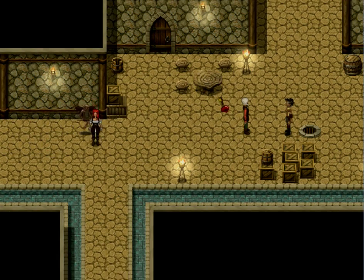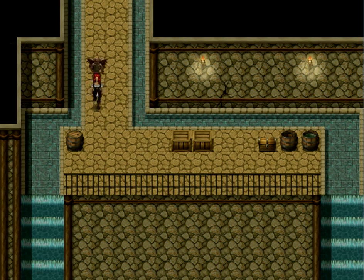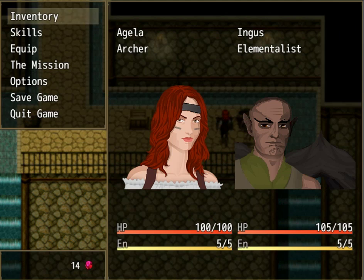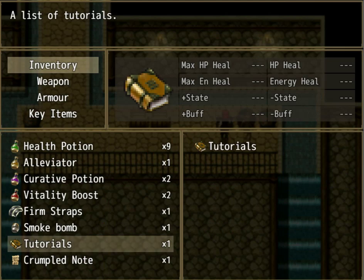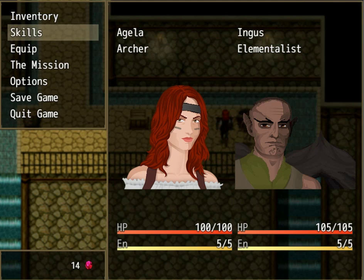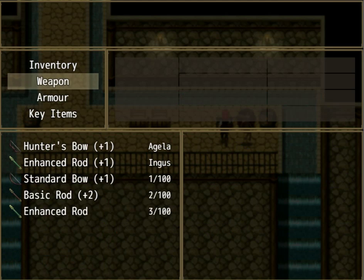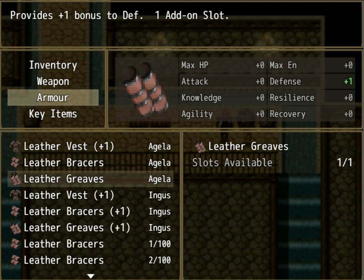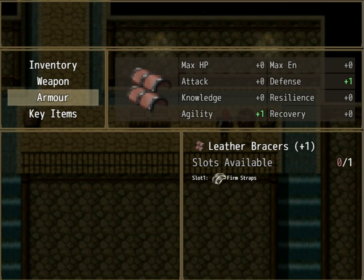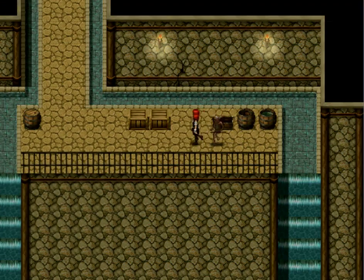Oh great, more guys. Let's go down here first, see if I can find a map. There's no map. Got some firm straps though. Okay, let's use that. All right, let's go now. Let's go fight the guys.